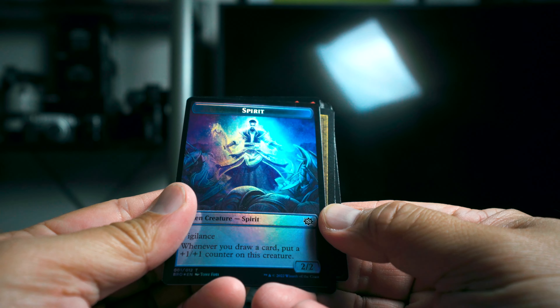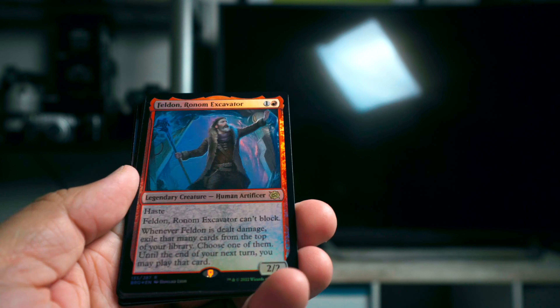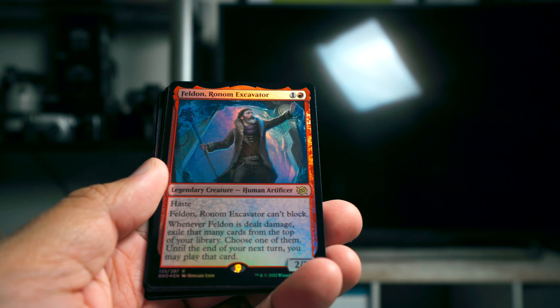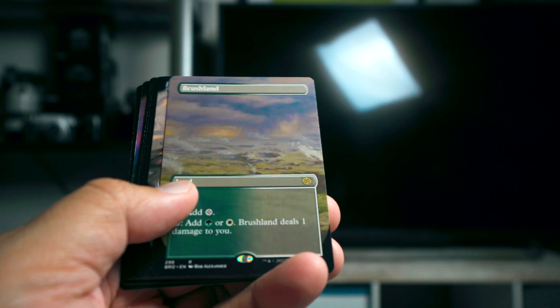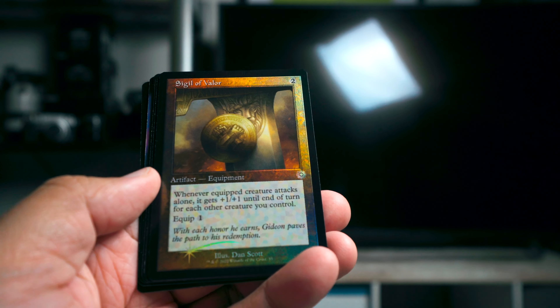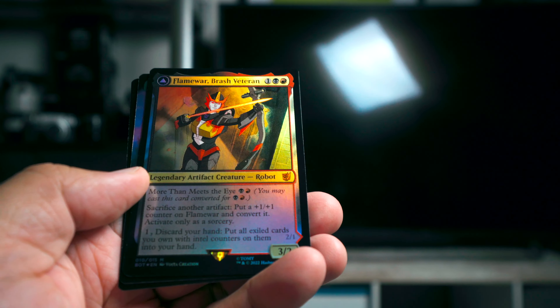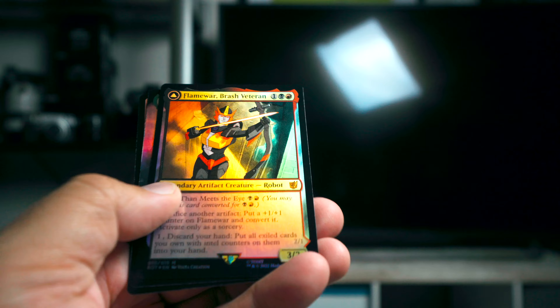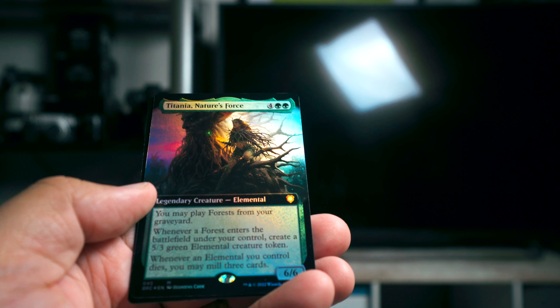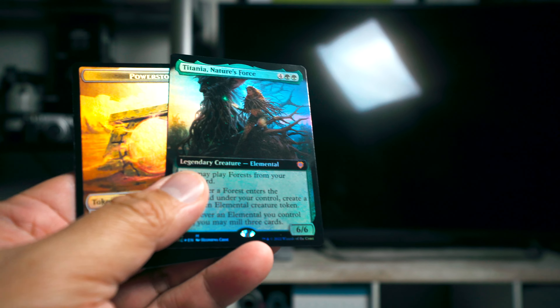Ooh, we got a spirit token. Starting off with Feldon, Ronam Excavator, then a Brushland and a Smelting Vat. Then we got Sigil of Valor, Ivory Tower, Thorn of the Amethyst, and then a Flamewar Brash Veteran.